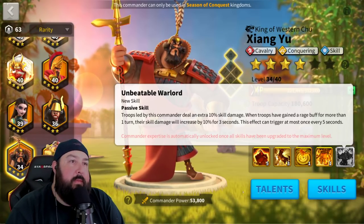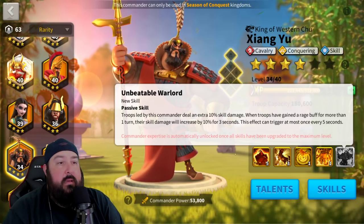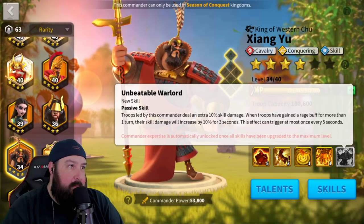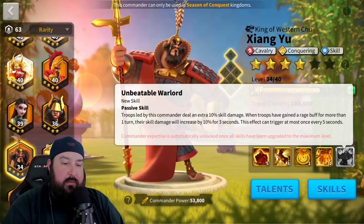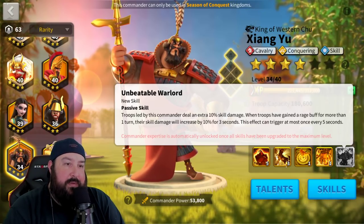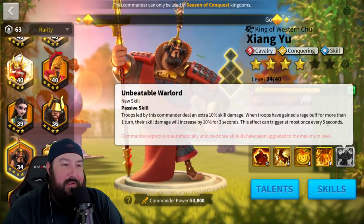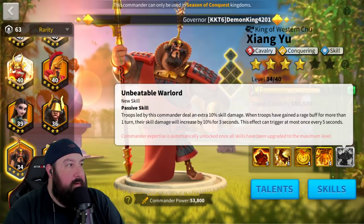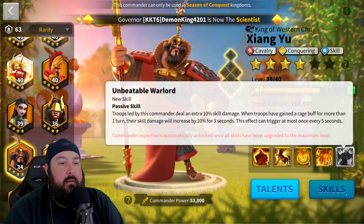Xiang Yu is definitely a great pair with William — we've done some pairing videos for him already. If you haven't checked those out, make sure you go and hop on the channel — there's almost 700 videos worth of content for you to absorb, all the way back from 2019. This has been a long channel for Rise of Kingdoms. Have a good laugh at Drago's expense — thinner and younger Drago in 2019.